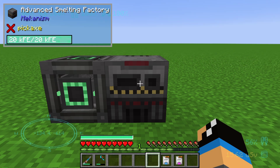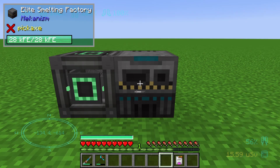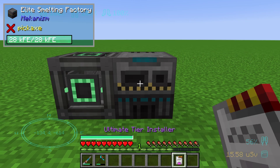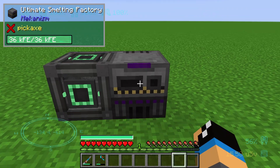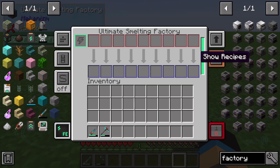We need to use the advanced tier installer first, then the elite tier installer, and then the ultimate tier installer, in order to get an ultimate smelting factory. As you can see, this increases the number of input slots and the power usage.